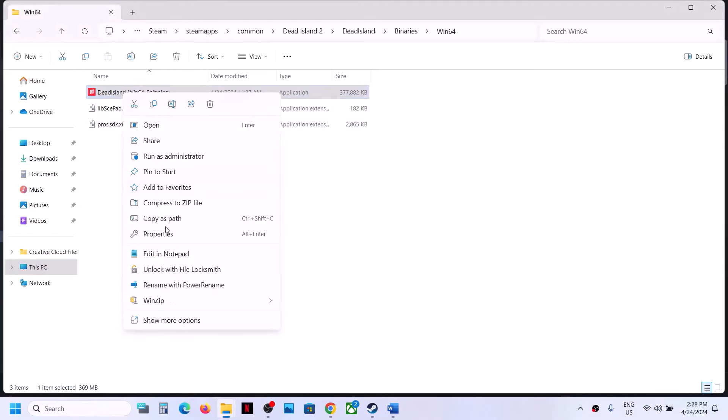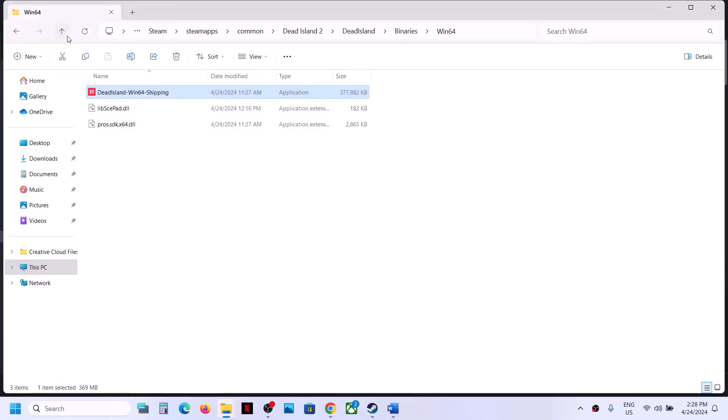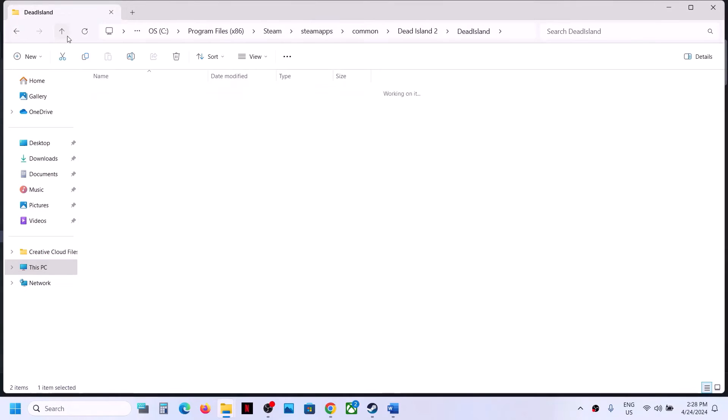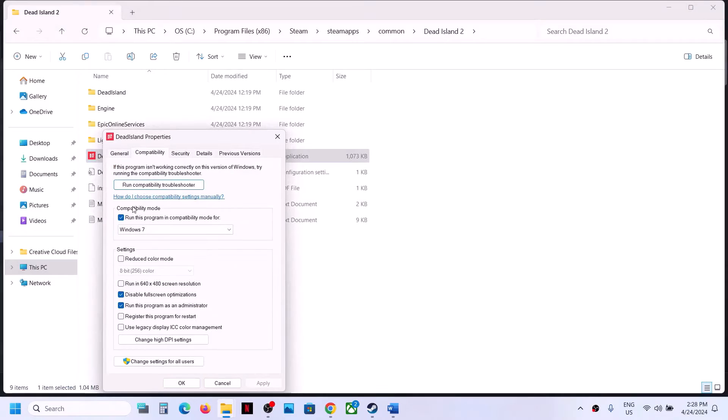If none of those work, uncheck all the compatibility boxes — click Apply, OK — then go back and do the same for the first exe file: right-click, select Properties, and uncheck all the boxes there as well.